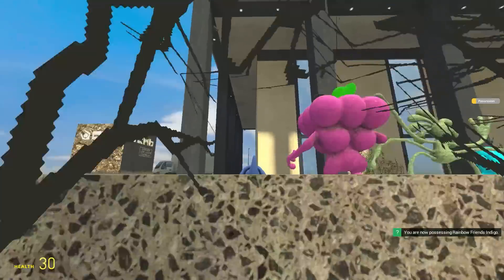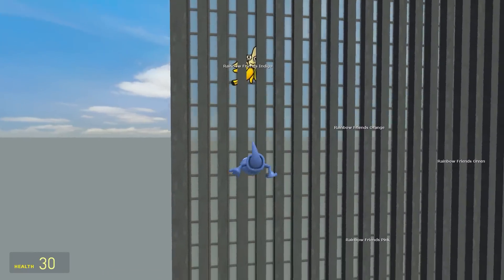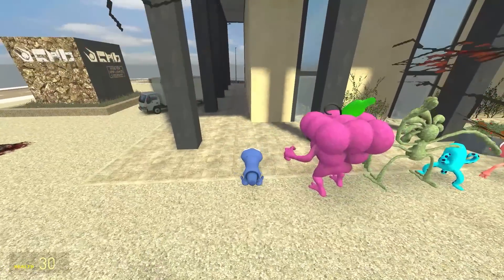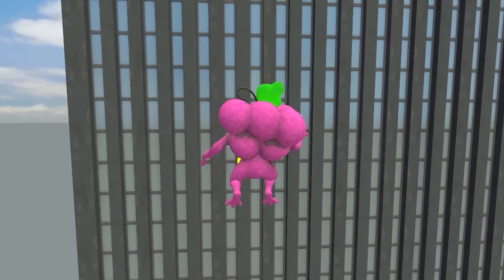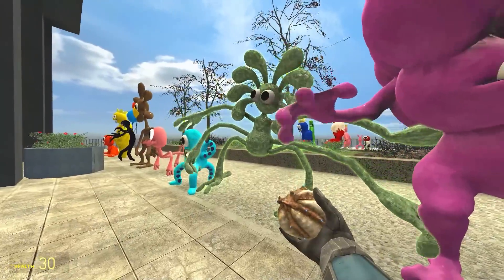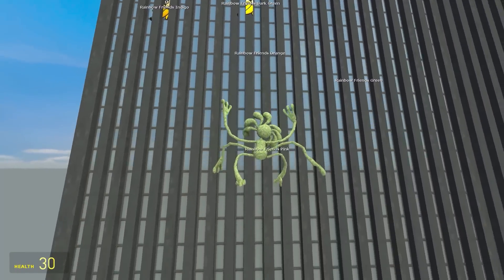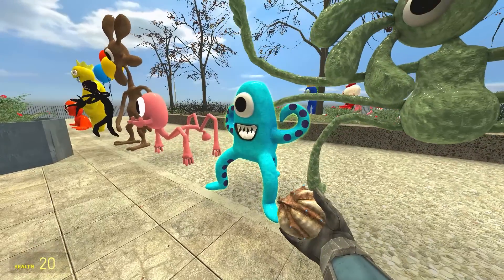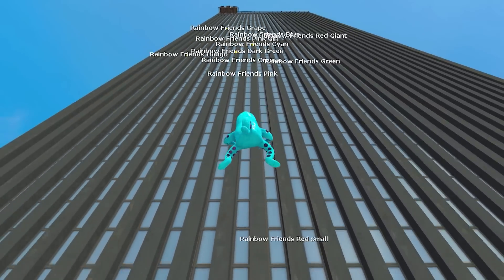We begin with Indigo — it's decent, higher than Orange, but it's not gonna win. Up next is Grape. Oh my — Grape's in the lead! It's that booty. Now for Dark Green — pretty average, slightly above Indigo. Then Cyan — he's got three legs. We'll take it — fifth place. Up next is Coral — not bad, but it's not gonna win. He's in sixth place, just below Cyan.